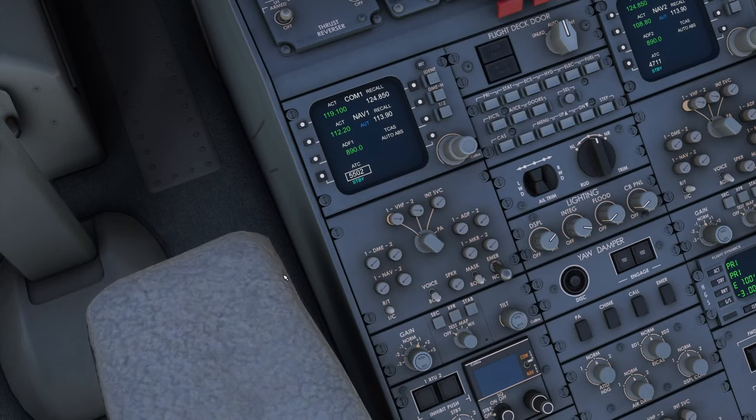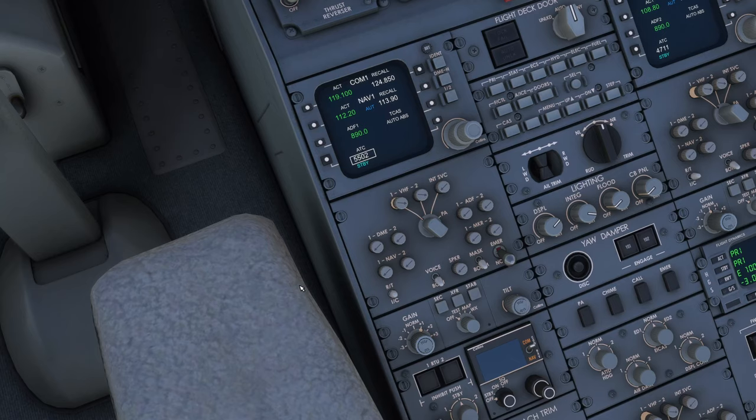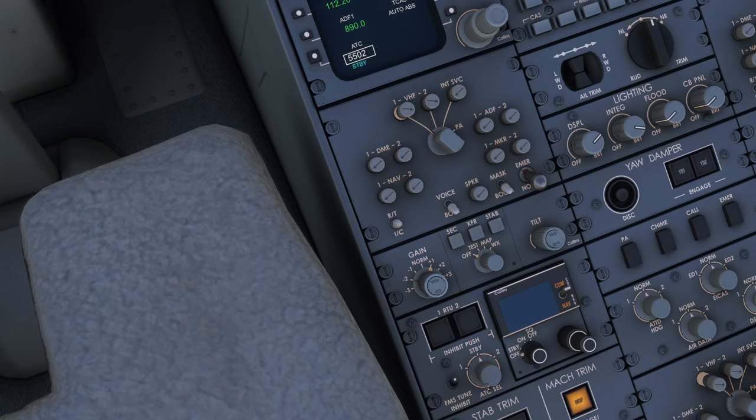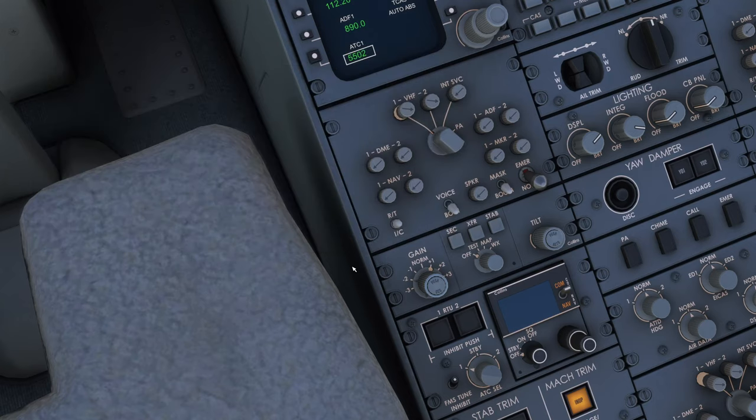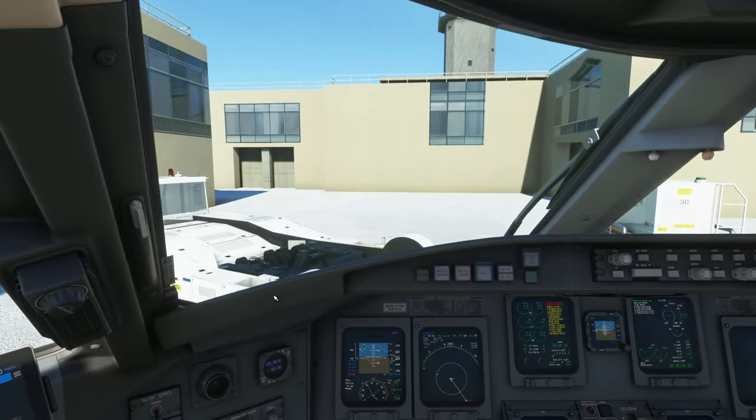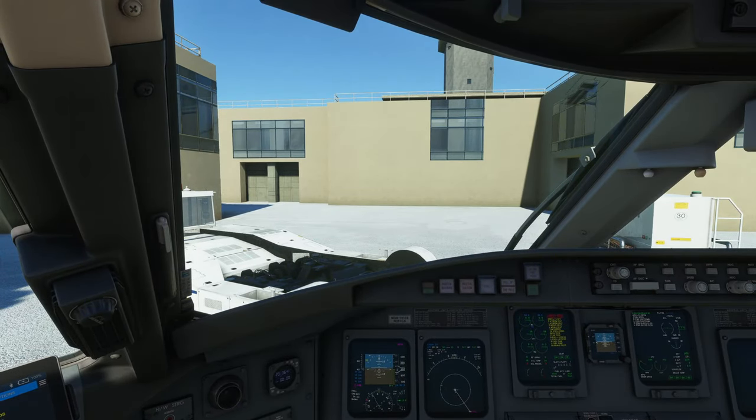One thing I haven't been able to manage is going out of standby mode via the FMS — switching from standby to active doesn't work in external apps. So if you're using VATSIM, you need to manually enable Mode Charlie in the vPilot app itself. To be fair, I don't think that's ever worked in any plane I've tried — default or custom — so it might be more of an interface-level problem.